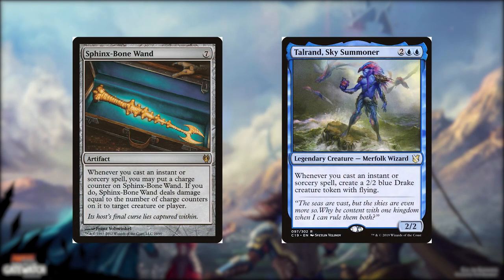So this category I'm calling Whenever. And this is because Sphinx Bone Wand for 7 colorless, it's an artifact. Whenever you cast an instant or sorcery spell, you may put a charge counter on Sphinx Bone Wand. If you do, Sphinx Bone Wand deals damage equal to the number of charge counters on it to target creature or player.